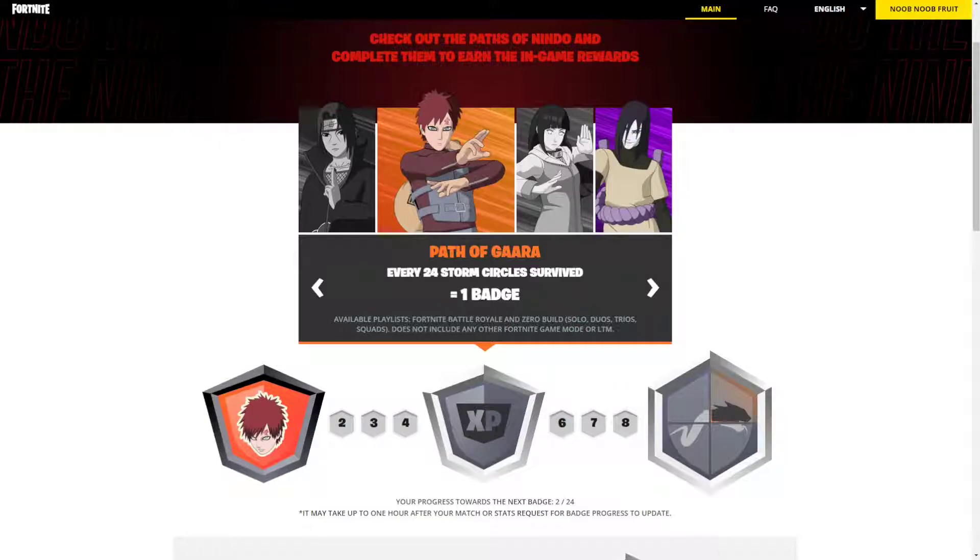In build mode people go to end zone, they survive, and it gets really problematic. In Zero Build a lot of people die really fast, so it's gonna be much easier to survive Storm Circles. You can just lurk, hide, go for the bushes, use rifts, and a lot of other cool stuff. And this works in solos, duos, trios, and squads, so you can choose any mode you're best at.